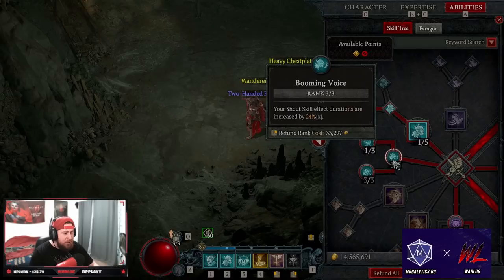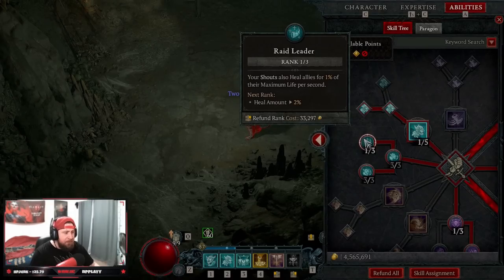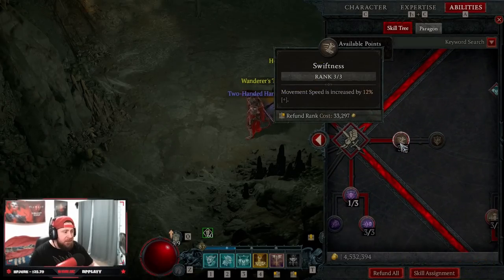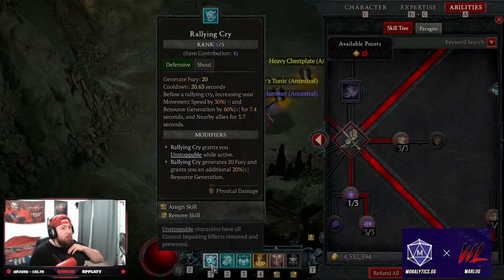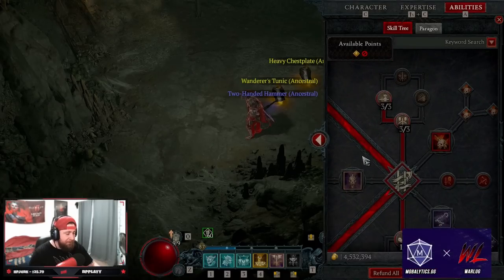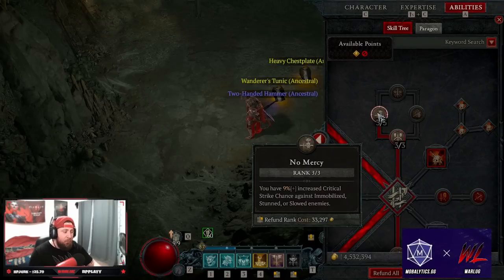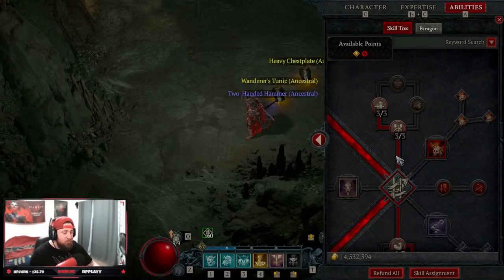We're taking all the points in Booming Shot for increased duration, 3 points into Gutter All Yell for damage reduction, and only 1 point into Raid Leader. Then 3 points into Swiftness for increased move speed - on top of War Cry with Berserking and Rallying Cry's movement speed boost, we run from mob to mob smashing. We also take 1 point into Aggressive Resistance for damage reduction while Berserking, and then No Mercy for increased crit chance against Immobilized, Stunned, or Slowed enemies.